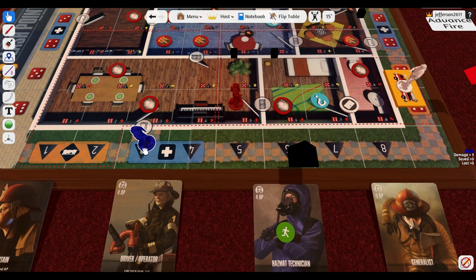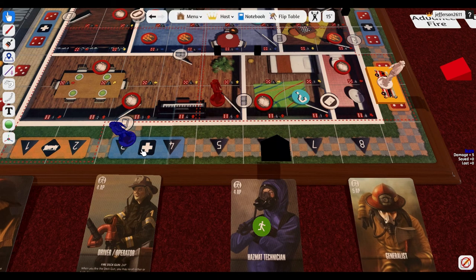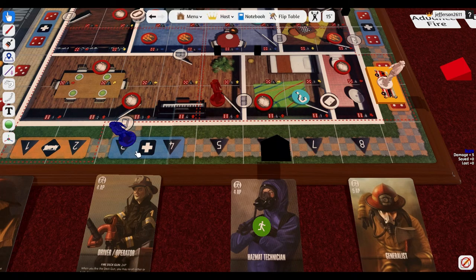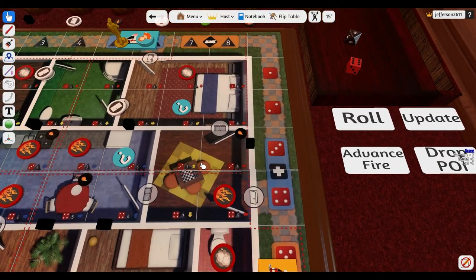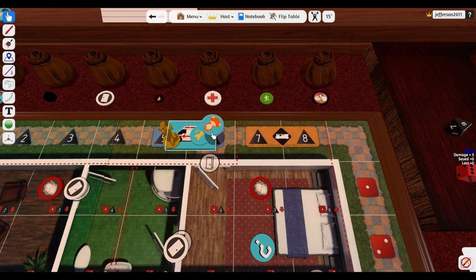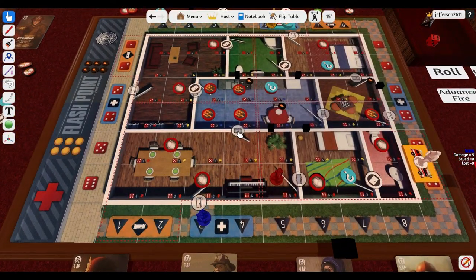The hazmat technician came out and rescued a person. The hazmat technician was carrying the cat, so the cat was rescued first — which my girlfriend would be very happy about. Then the generalist came out with the cat, took the ambulance all the way to the other side, and that used all his action points. So he got out there with a rescued person and is driving off with her and the cat in the ambulance.